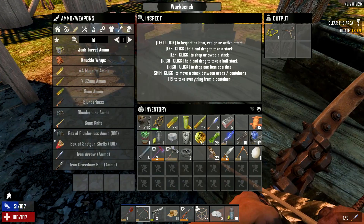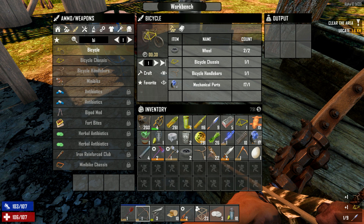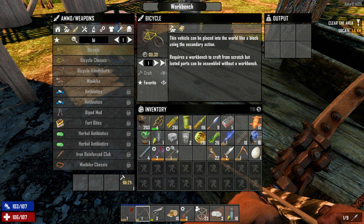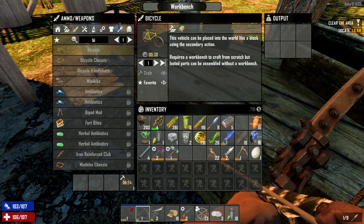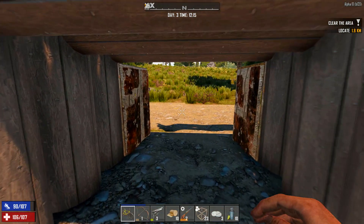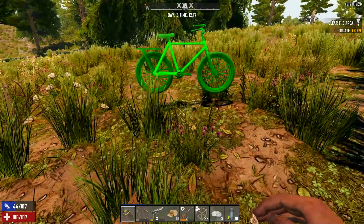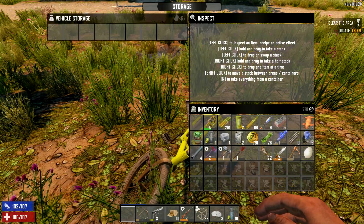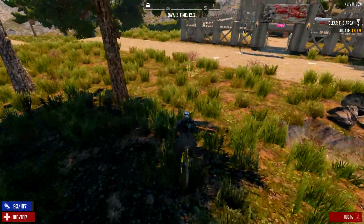Alright, the main event! This vehicle can be placed into the world like a block using the second action. Requires a workbench to craft from scratch, but looted parts can be assembled without a workbench. Come on, you got it — yep! Still looks the same, still the same storage. But at least it's something — at least we can move around when we're encumbered.